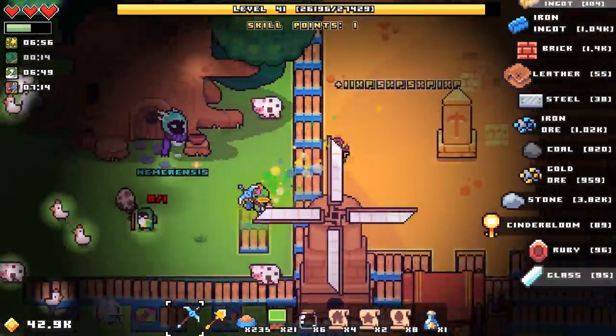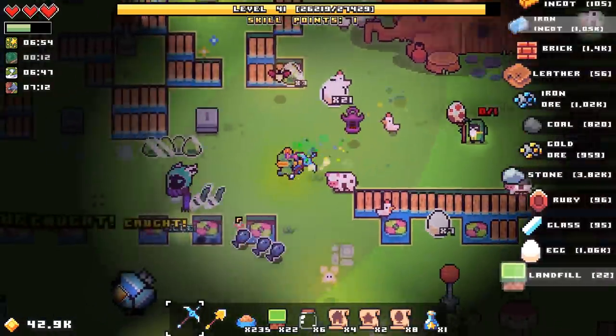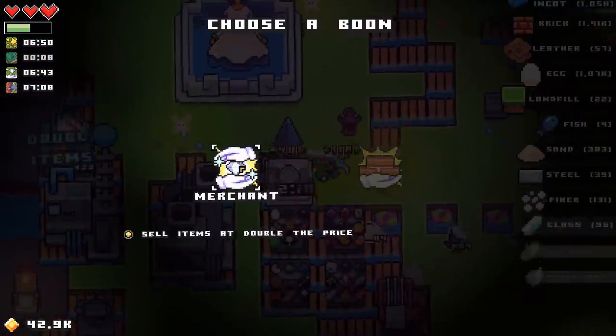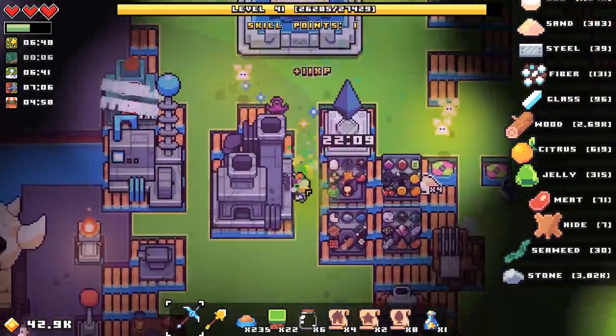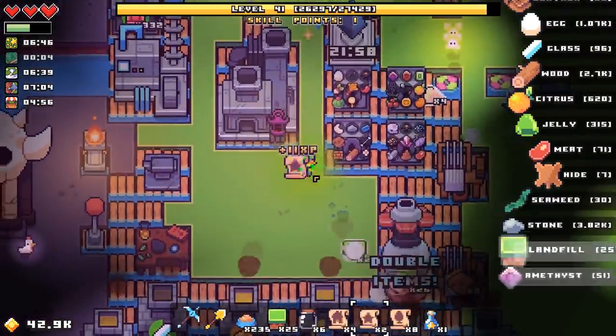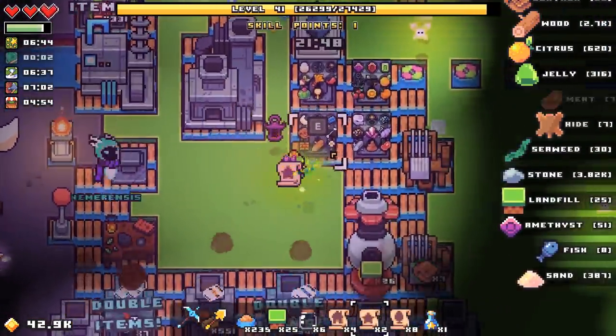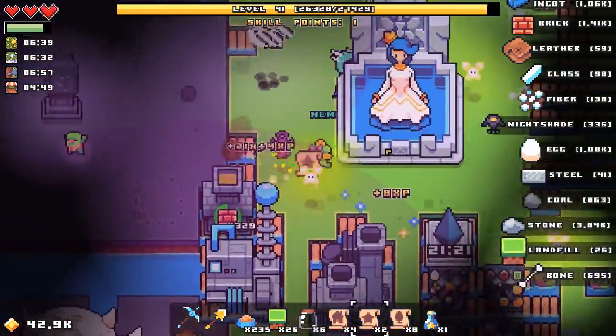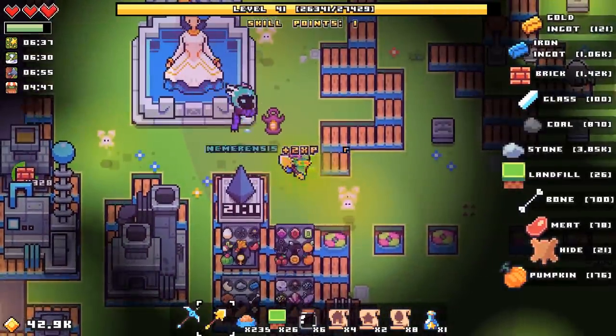Let's go do that right now. What else do we have? Merchant — son of a... well, that would have been helpful a little while ago. I should probably get some more vaults up somewhere.